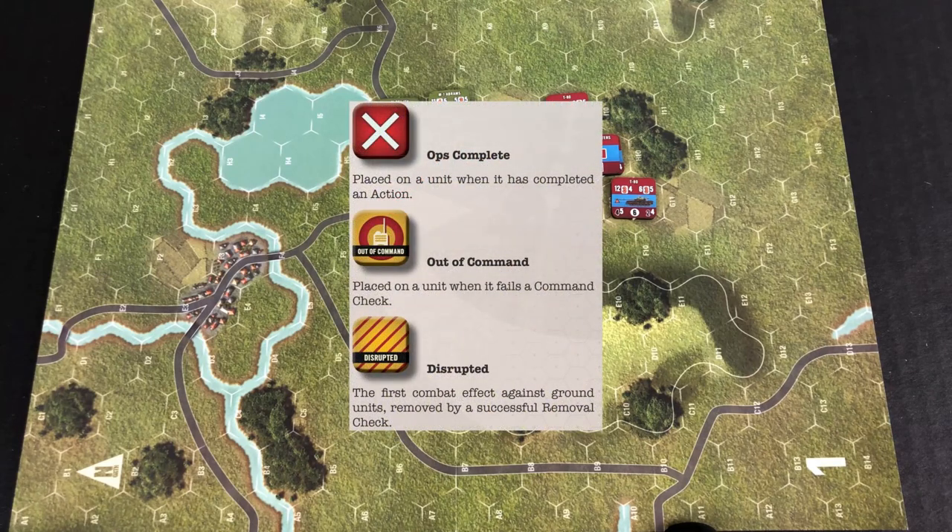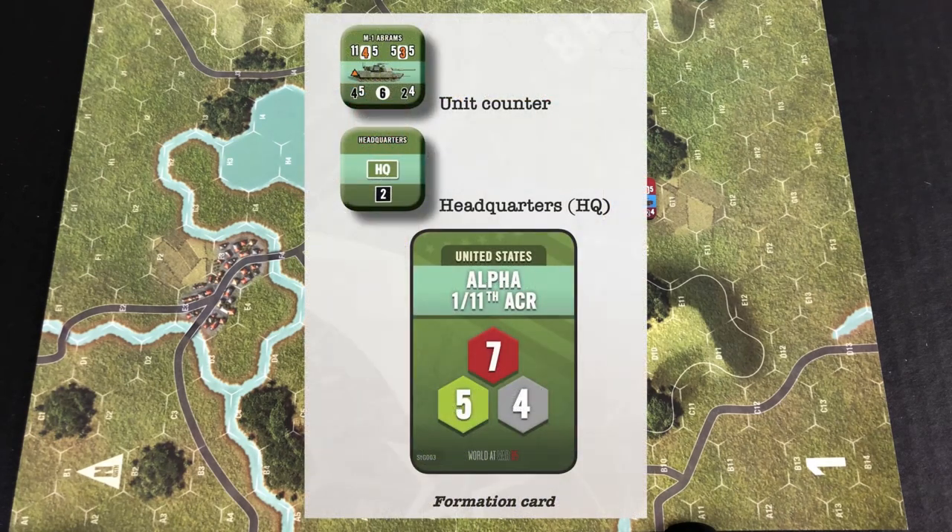When you look at World at War 85, you're going to find that the game comes with a lot of different types of counters, whether they're admin or unit counters. We're going to get into the admin counters later, but I wanted to address the unit counters and go over the basics of what all the stuff on the counters represents. One of the first things you'll notice is that unit counters have a color band across the center, and this associates the unit with a formation and a card so you can tell what units are grouped together.